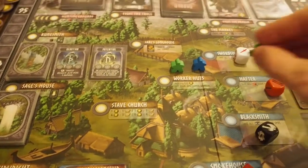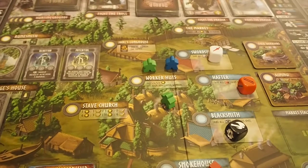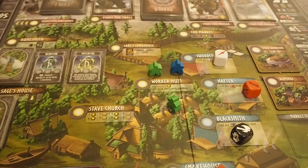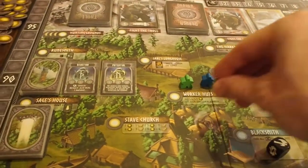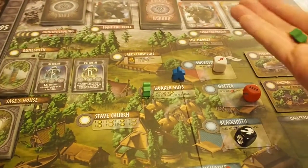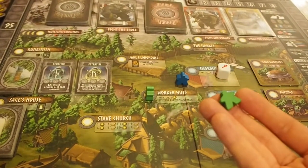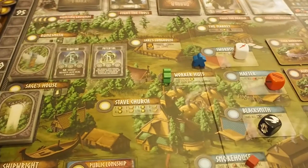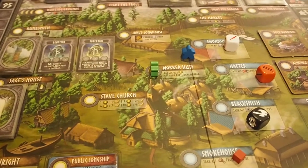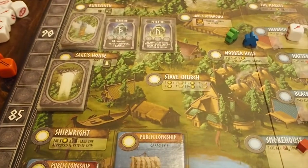The worker's hut is a neat spot — extra meeples are placed out here at the start of the game. The first person to come here pays five gold to grab their extra meeple and can use it this round and all subsequent rounds, gaining more actions per turn. The second person pays four, the third pays three, and so on down to two, so the last person to arrive pays the least to get their extra worker.